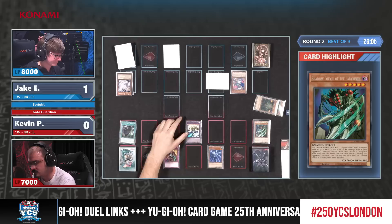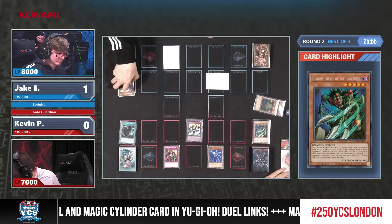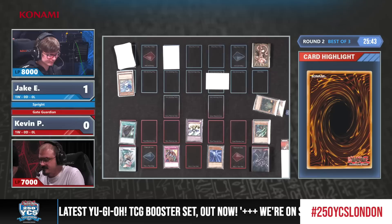Shadow Ghoul of the Labyrinth is another new card from Maze of Memories, and it's being met by Ash Blossom from Jake. It does have an effect in the graveyard — you can banish this card from the graveyard to destroy a monster at the start of the damage step, while you control a Labyrinth Wall card. That's really helpful because Kevin has the field spell.